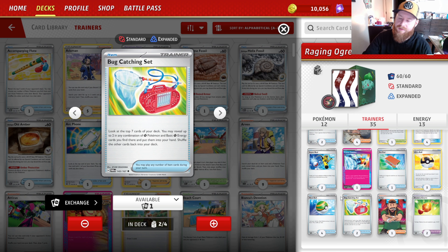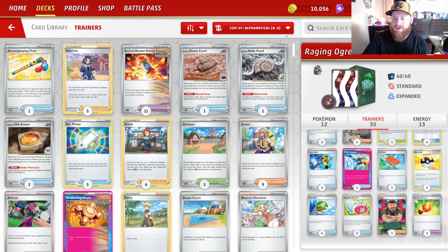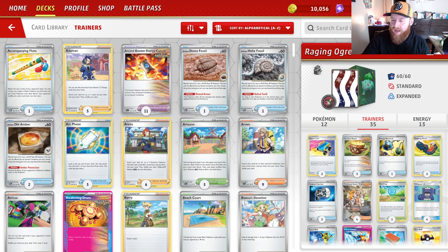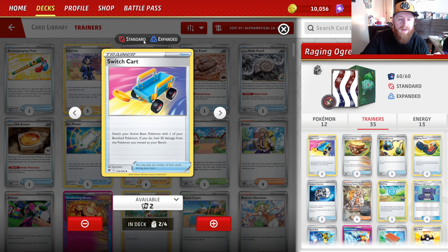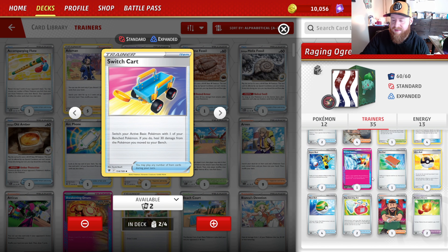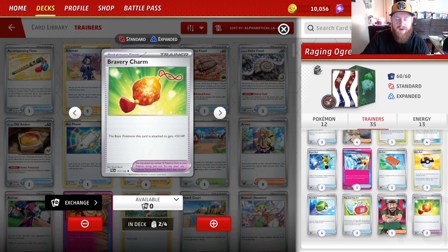We have four Nest Ball and three Ultra Ball — another good way to pitch energy for Professor Sada. We also have Energy Retrieval and Earthen Vessel. Earthen Vessel is a really good way to pitch a card, even an energy, and then grab an additional card. If you need a fighting energy, you can grab it and Greninja it away. Earthen Vessel is really good for this deck because it can turn into a plus-two with Teal Mask Ogerpon.